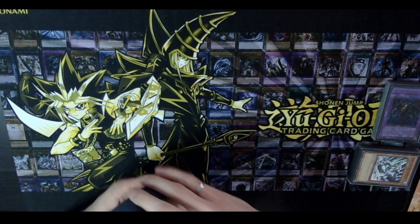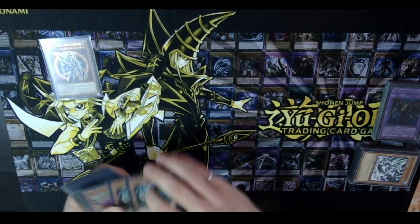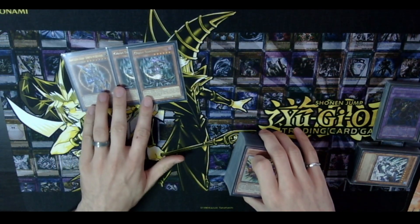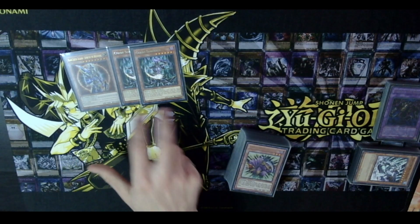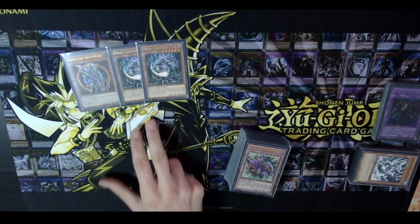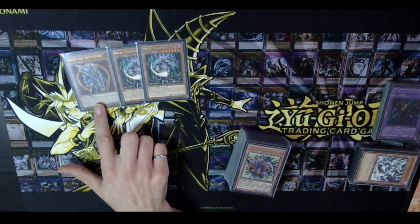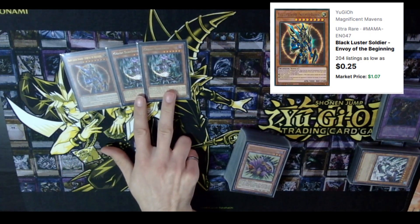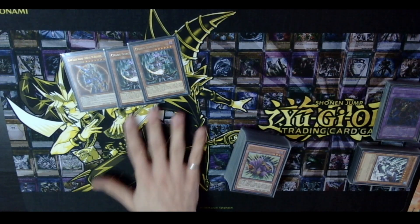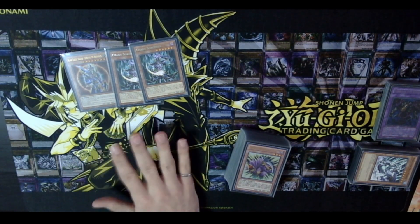So we'll get into the deck list. We have BLS and two Chaos Sorcerers — these are your main chaos monsters. Some people play one Chaos Sorcerer, I used to play three, as long as you had the lights and darks to fuel them. These cards are crazy. When you summon one your opponent is going to groan. For these specific copies, this one is from Magnificent Mavens and these are from Toon Chaos — you do not need to go for the expensive original prints, or in the case of Chaos Sorcerer you don't need to find Turbo Pack ultras.